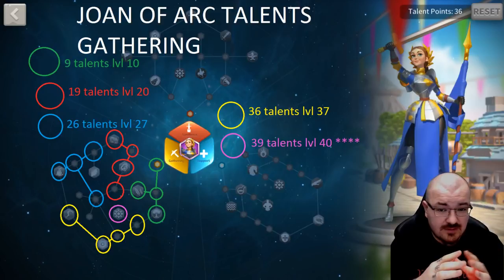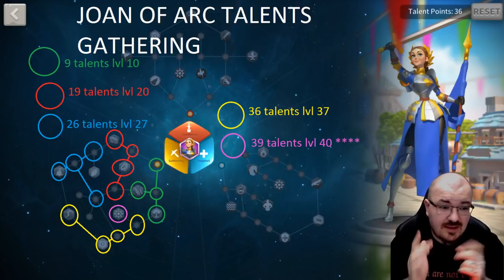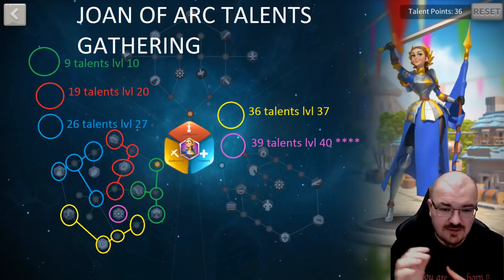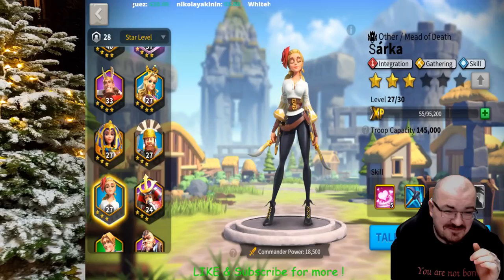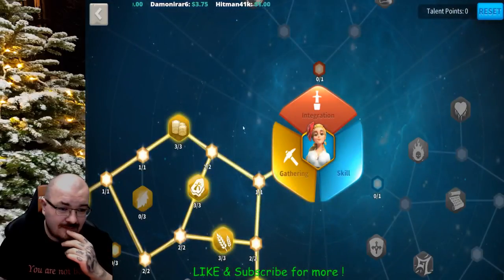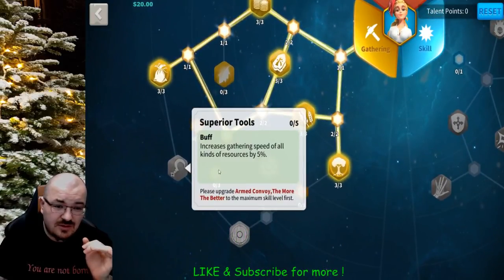If you get the last yellow talent, you'll have 25% more gathering speed. From the blue talent at level 27 you get 6% more resources. At level 37 you can unlock Superior Tools, which is 25% more gathering speed — that's the same path you take for Constance.